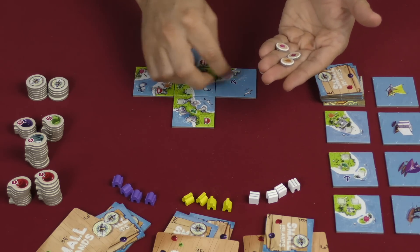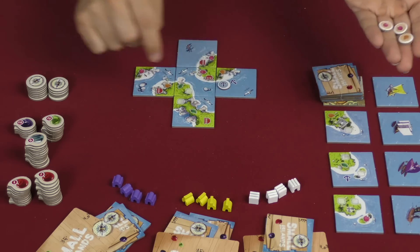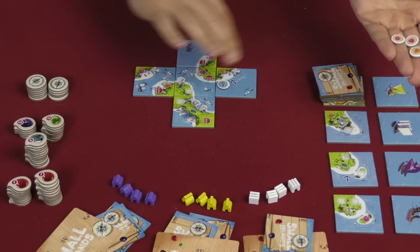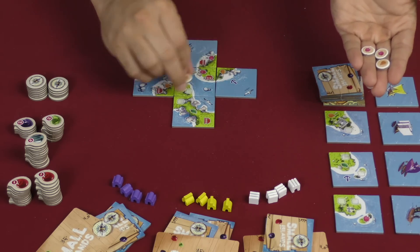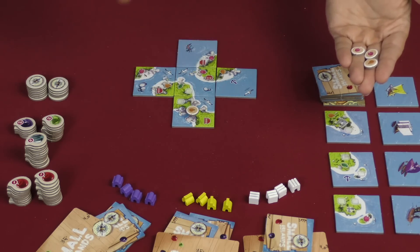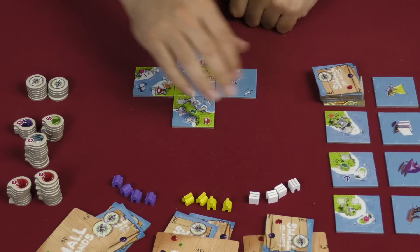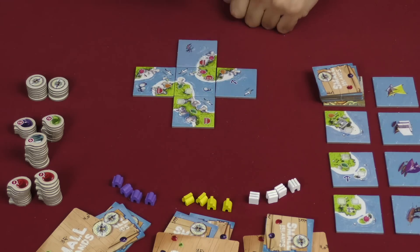You can either add another anchor to a coastline — each tile can only have two, so there's one pre-printed and you can add one more. Or you could change a symbol somewhere by covering it up and making it a different good. So you can do that as well. And then it would be the next player's turn to draw a tile and add one to the table.